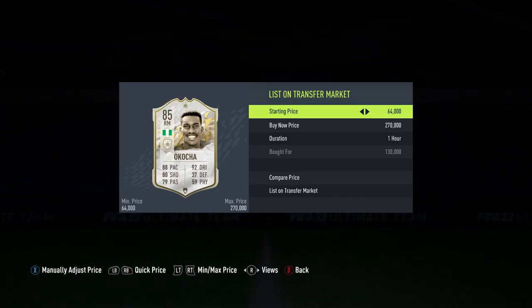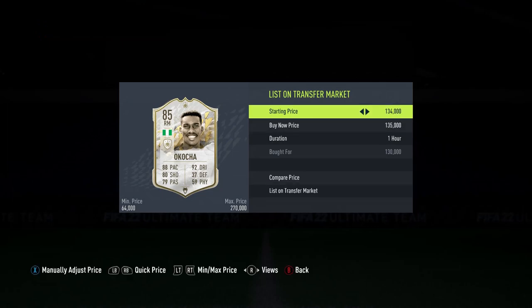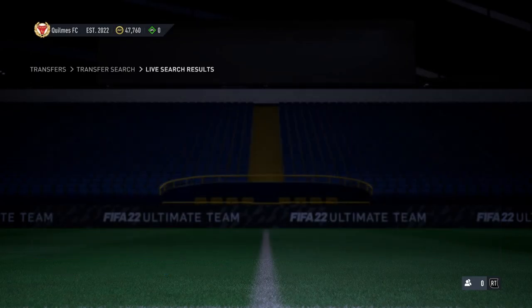We get our first icon deal: Acocha for 130k. It's not a great deal but still a nice bit of profit. Listed overnight at 149k — that's about 11k profit after tax, which is really nice. Something good to do overnight.